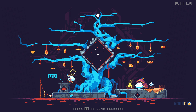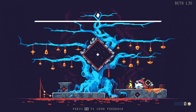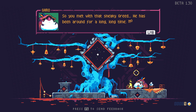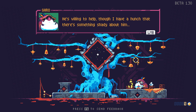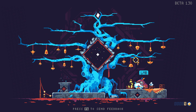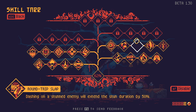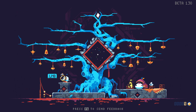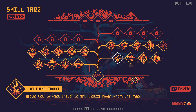We play as this character who has an afro — probably a girl. We have a sword, a dash, and I think a gun, but I don't remember what button gun is. This man has a beard. He's got that sneaky green. He's been around for a long, long time. He's willing to help. I have a hunch that there's something shady about him. This is the upgrade tree — this is where you upgrade things. I gotta kill more bosses to get some of these. And I just realized you can disable upgrades. That's cool.